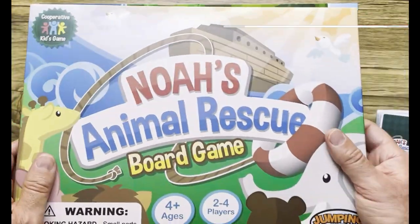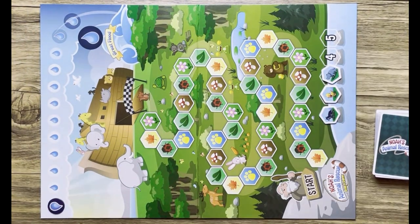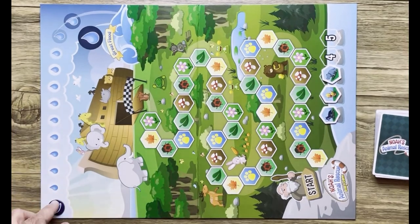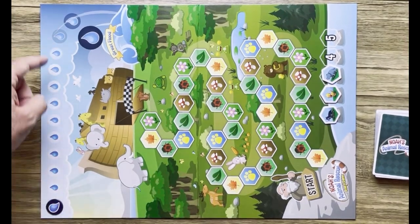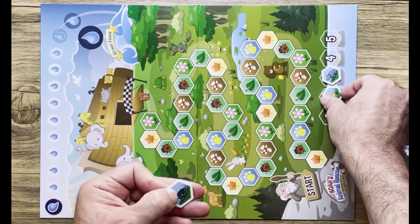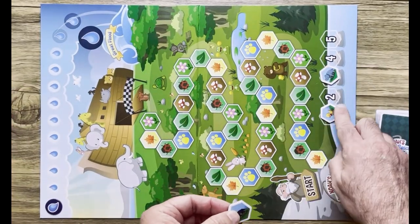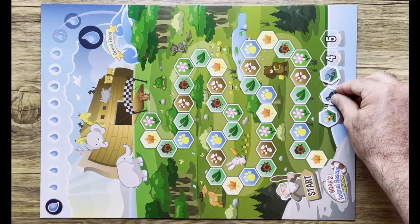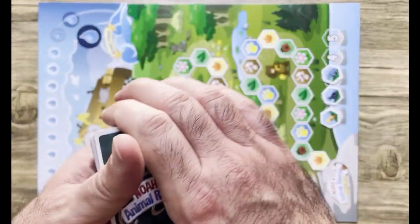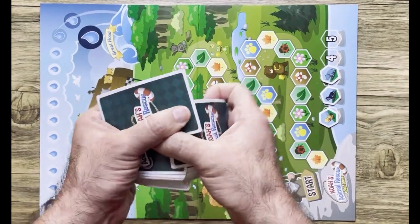It is co-op, so here's the board set up. You have a flood token that's gonna start at the end of this flood counter right here. There are five animals to choose from — I chose the wolf, the chick, and the hippo. You put them on the number spaces. Take a deck of cards and shuffle them up.